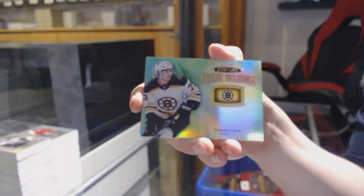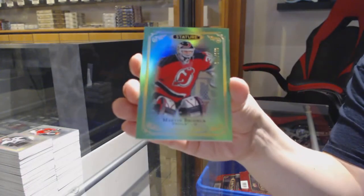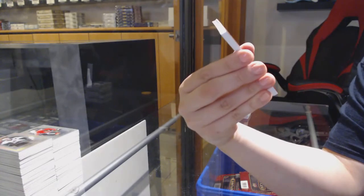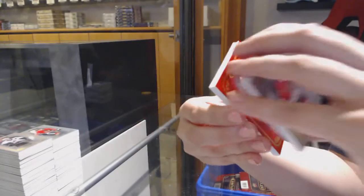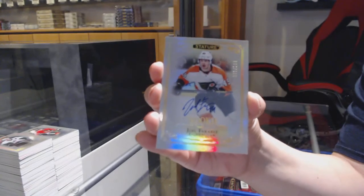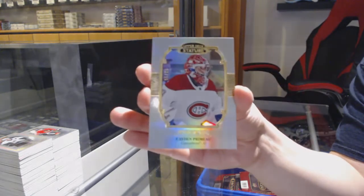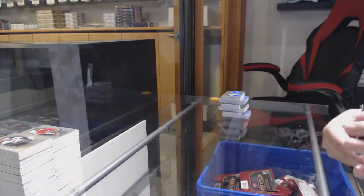Rookie Reliance Green for Boston — Connor Clifton. Number to 149 — Martin Brodeur Green for the New Jersey Devils. Number to 75 Red Rookie for Florida — Aleksi Saarela. Rookie Auto number to 199 for the Flyers — Joel Farabee. Portraits of Cayden Primeau for the Montreal Canadiens. And Philip Zadina — Rookie Reliance for Detroit.